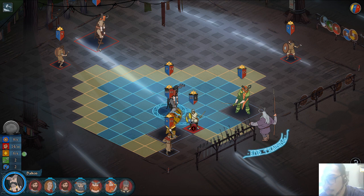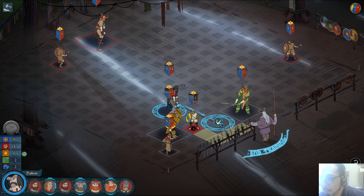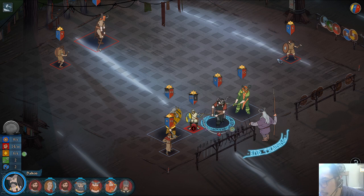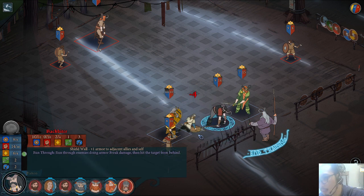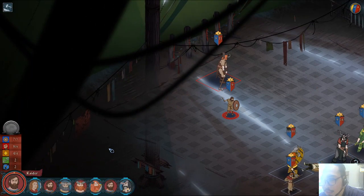If I move here I can deal four damage and eliminate this guy. But if I eliminate this guy, my units are in a position to cause them to move here. So let's cause them to go here — I don't need to spend will on that. Exertion is one of the first things you level up.